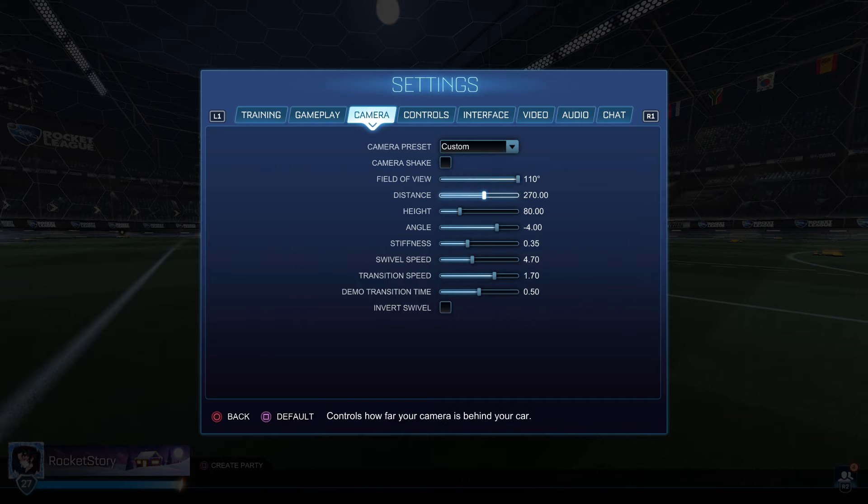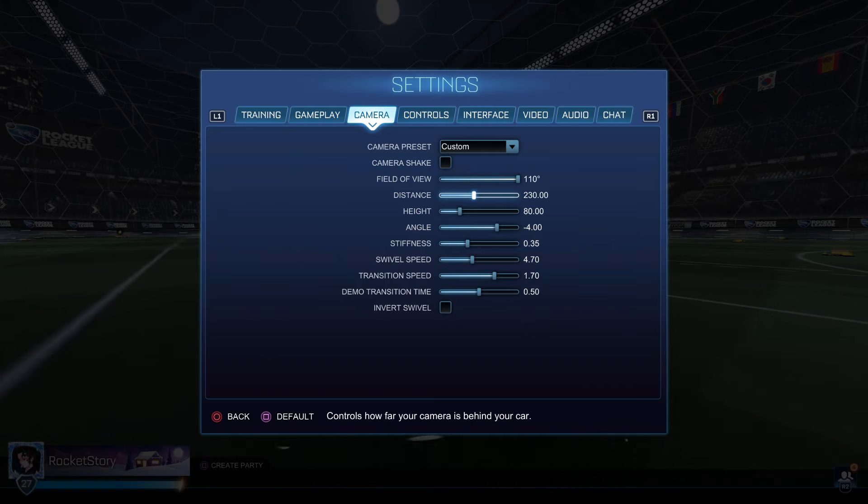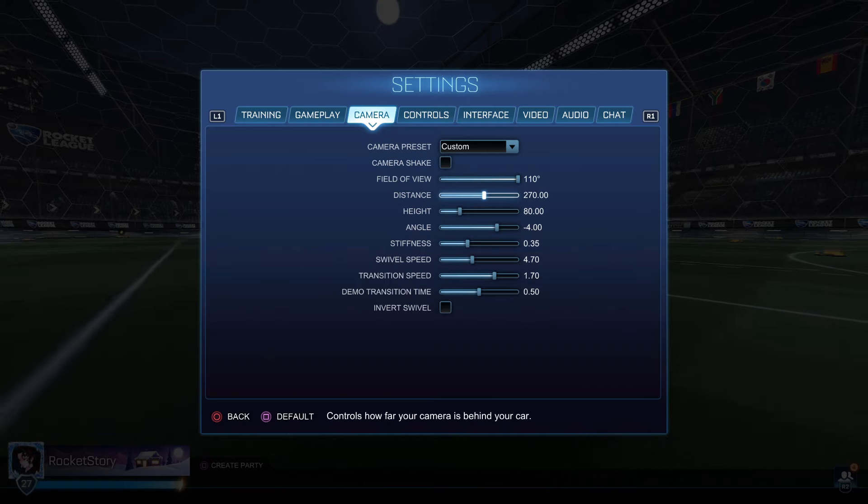Distance 270 — you have a lot of room here, but competitively I would do 260 to around 300, nothing above, nothing below. Some pros use like 240 or 230, but I wouldn't go below that. I just use 270, right in the middle of what all the pros use.